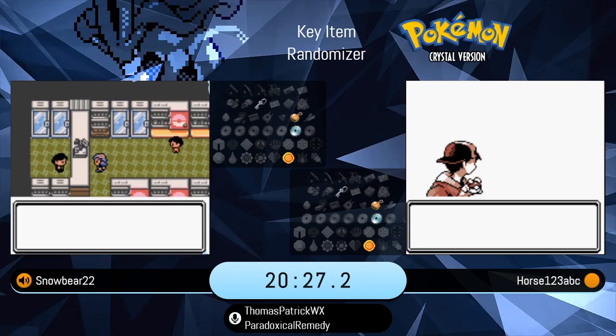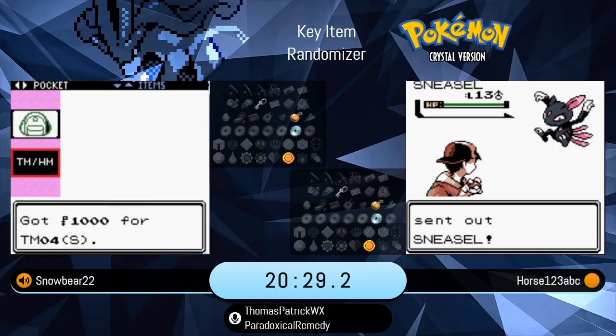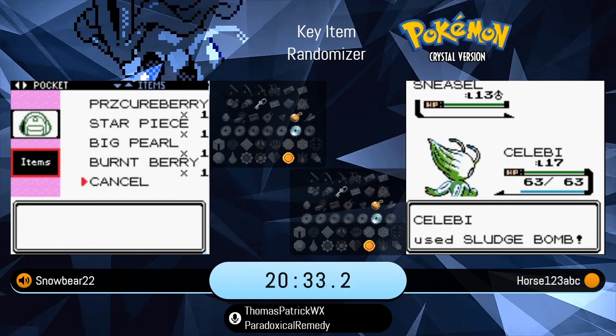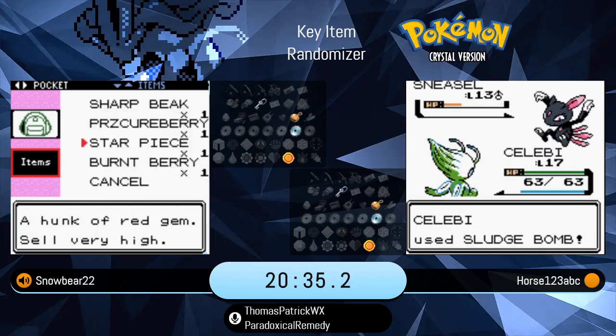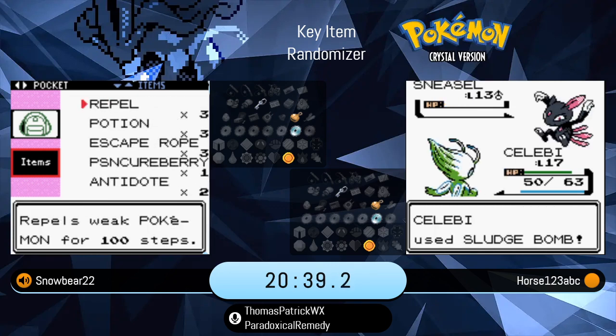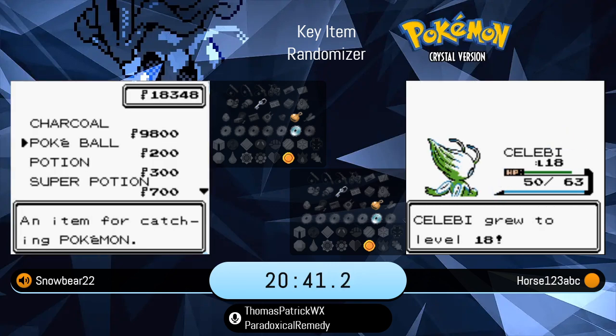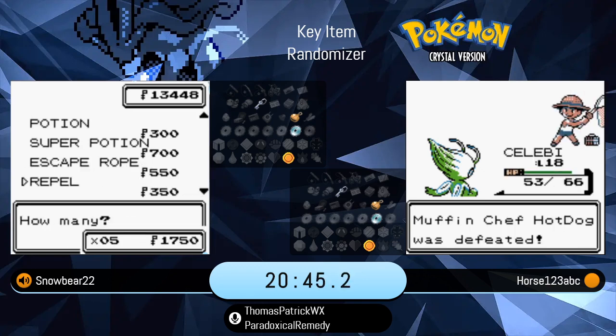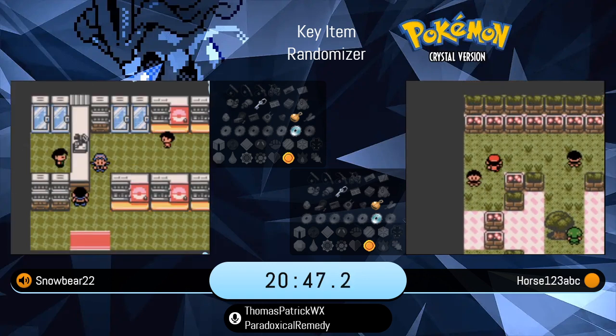I wouldn't put it past them to try to pick up the Route 35 TM, especially if you're looking for movesets. You might go out of your way to pick up some TMs to bolster that moveset. True, but it would definitely benefit Horse over Snowbear — he's not going to check TMs with that moveset. That is a very strong moveset. He's got such a great pace going on. He's already in Bugsy's Gym at the 20-minute mark.